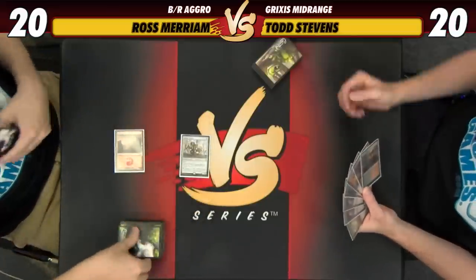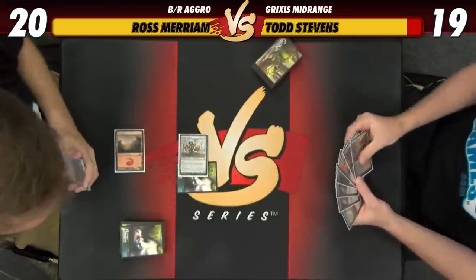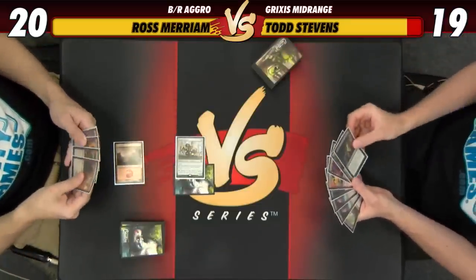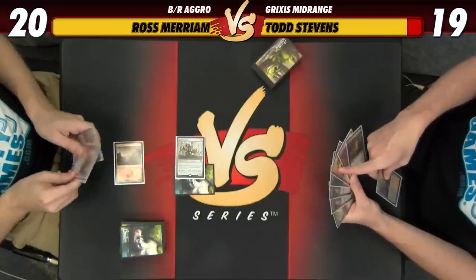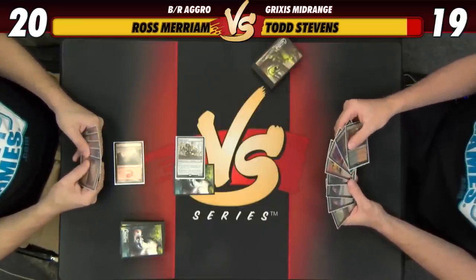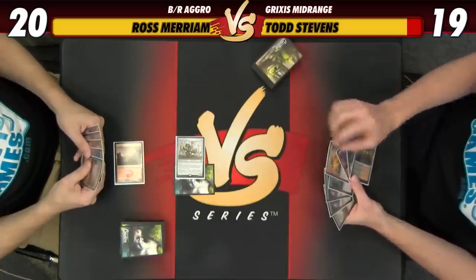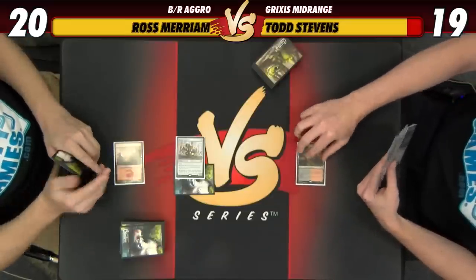Beaumat Courier. It's kind of the problem with playing midrange decks — sometimes you just have the wrong half of your deck game one. So if we play the Magma Spray here, we're going to have a tap land on turn two and not really do anything. I think there's a better chance that on turn three we can play a two-drop plus Magma Spray, hopefully, so I'm going to lead with the tap land now. Of course, we need another land for that.